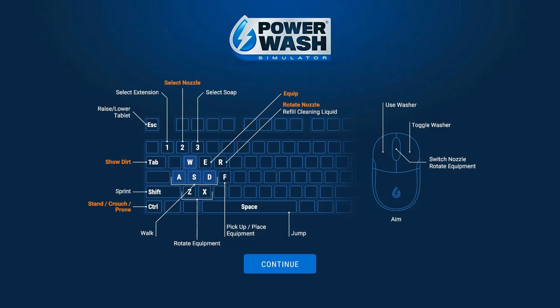Controls: Show dirt is Tab. Select nozzle is 2. Select extension is 1. Raise/lower tablet is Escape. Select soap, equip is E. Rotate nozzle is R. F is pick up and place equipment. I can jump for some reason. Z and X rotate equipment. Walking is WASD. Sprint is Shift. Crouch is Control. I can also use the scroll wheel to toggle the washer, switch nozzle, and rotate equipment.